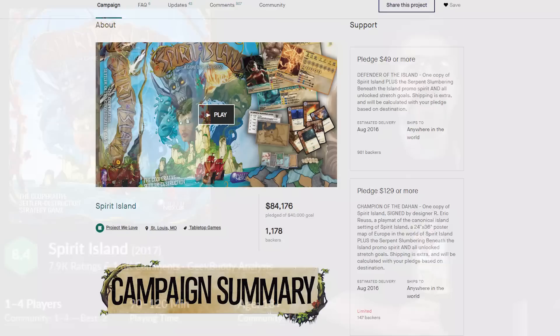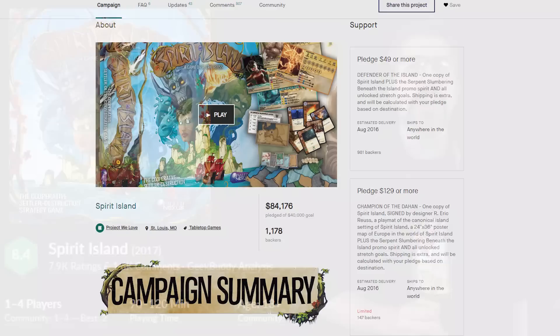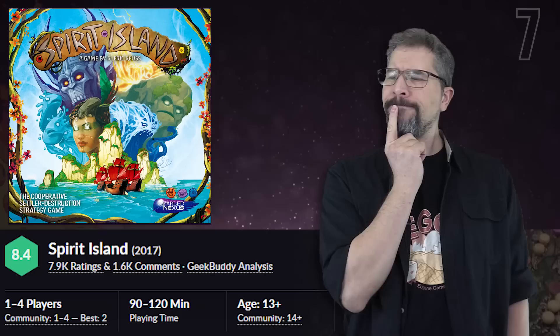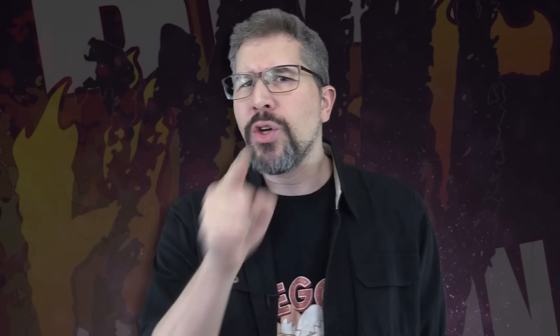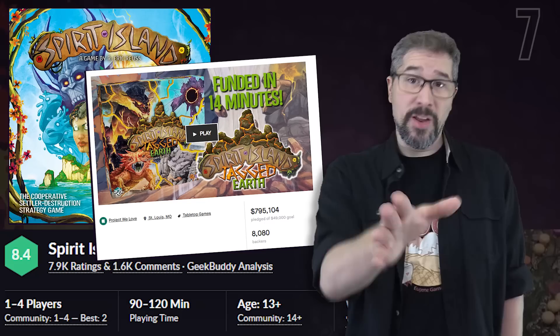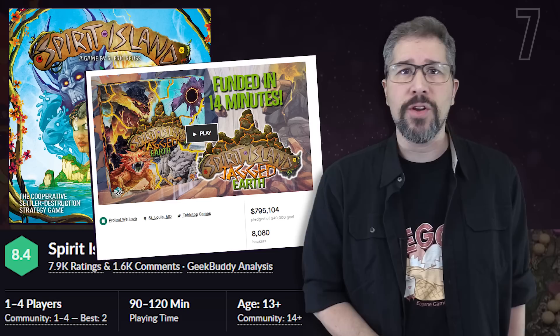And that made me curious about how that campaign's performance compares to the Kickstarter for the original base game, which received $85,000 in funding from 1,178 backers with an expected delivery date of about 11 months after that original campaign ended. Using Spirit Island as the example here, the price of the base game from the original Kickstarter was $10 less than the most recent expansion's price tag. Nevertheless, nearly seven times more people decided to pledge over nine times more money towards this Jagged Earth expansion.